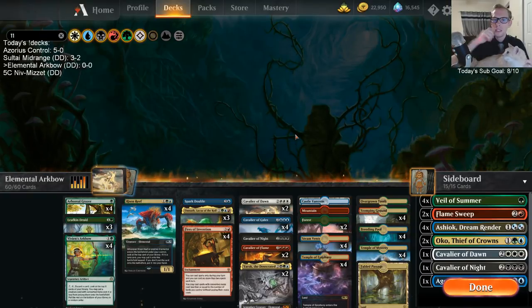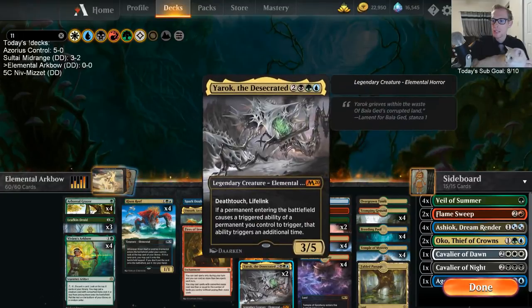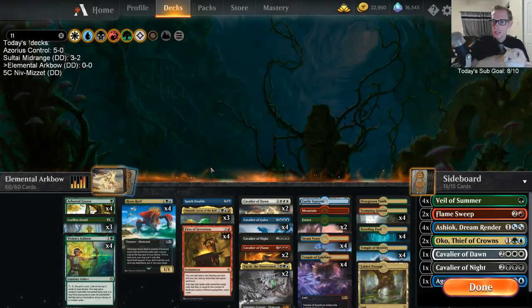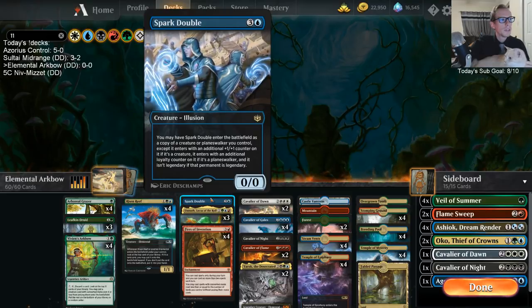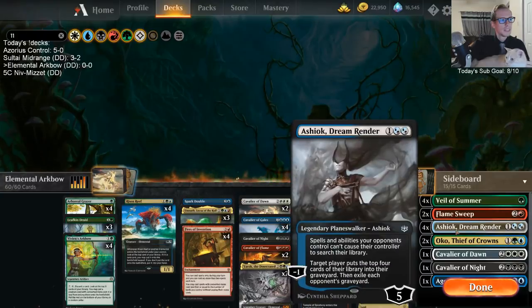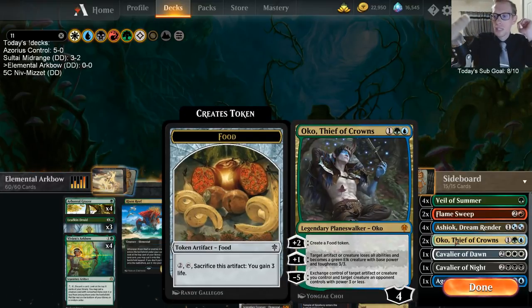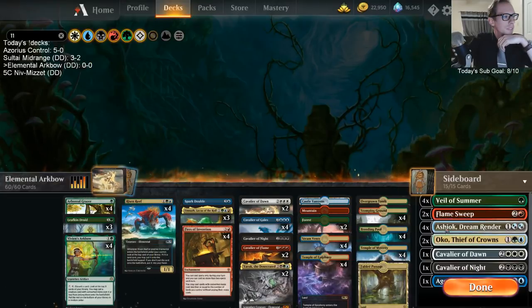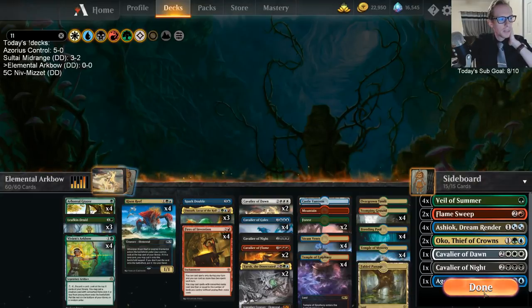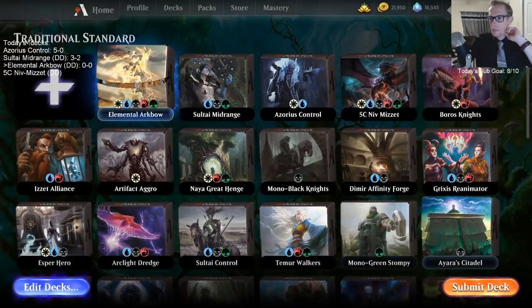We have a Spark Double that could copy Omnath, copy any of these Cavaliers, or copy Yurok. What I really like about Spark Double in the sideboard is against Field of the Dead — you all know how I like Ashiok postboard. Well, what if we get to Spark Double Ashiok? Two Ashioks milling the Field of the Dead opponent could be really cool. And I have Okos in the sideboard against aggro — really good to gain life and stay alive against creature decks.